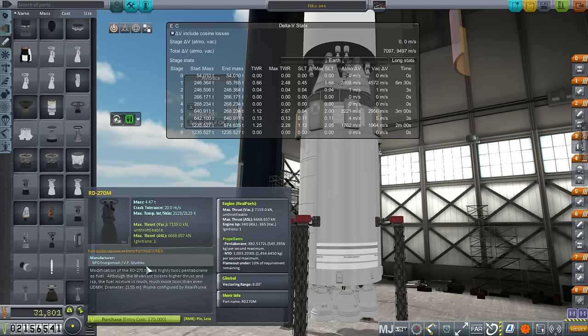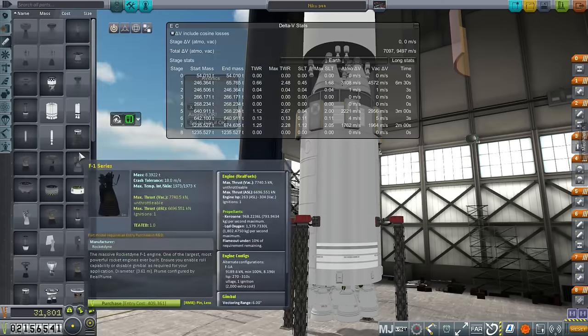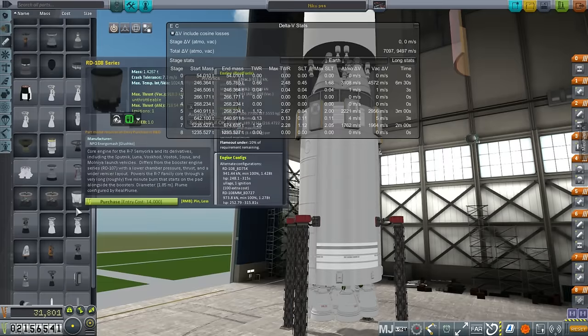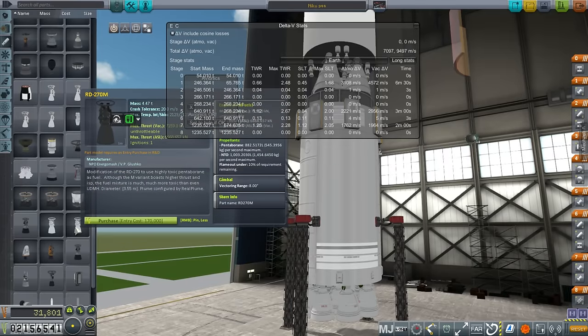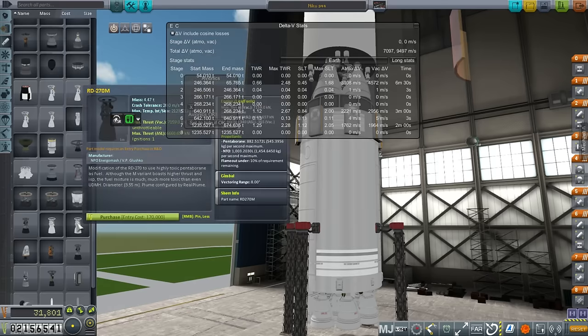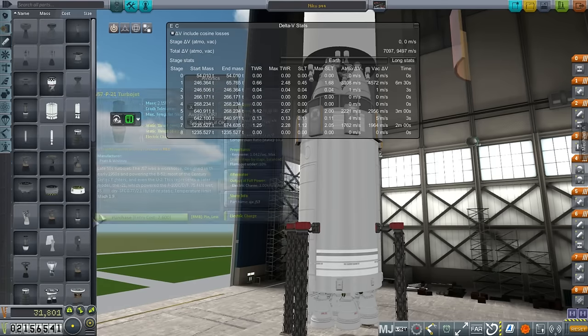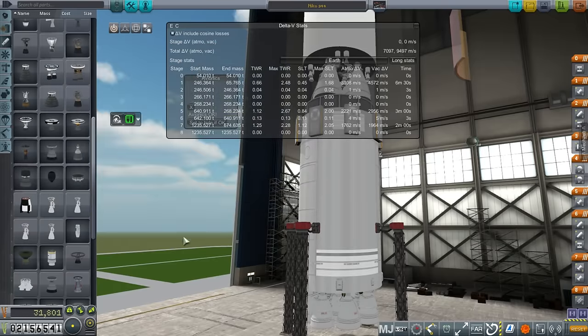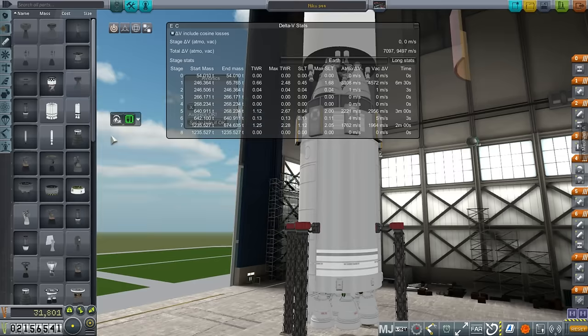This is a very, very good engine. There's a chance TestFlight made it very unreliable, and made the F1 very reliable, which might balance things out — but I somehow doubt that. This is pentaborane, a very exotic fuel, and yet it's cheaper to unlock and research than the F1 using good old kerosene and liquid oxygen. That's weird, and it pretty much guarantees I'll never use the F1 if its unlock cost is going to be 400,000.